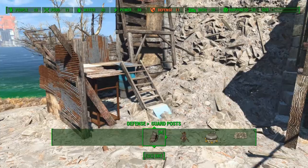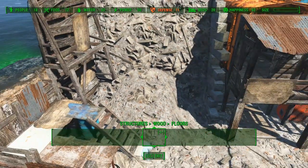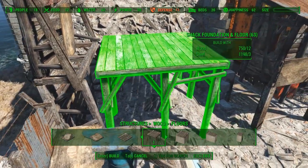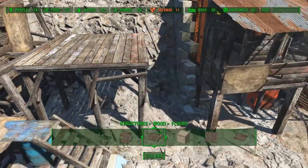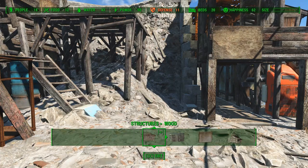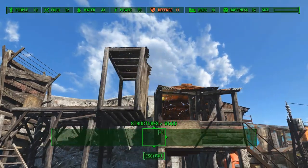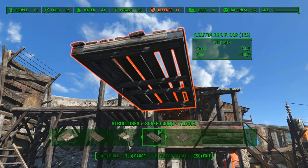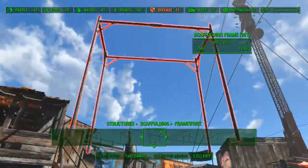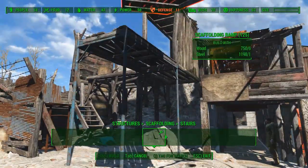Right now we still have a huge gap between the wall and the scrap vendor. So let's fill that gap with a building that can function as an office, a storage room, or maybe even an armory for the guards. Guards are also human beings, which means at some point they will get tired. That is why I will turn this room into a little break room where the guards can rest. The room will primarily be made out of wood, but for the stairs I will use some scaffolding pieces. I haven't used those yet and I find it important to use different pieces every now and then — otherwise the settlement will just look repetitive everywhere you look.